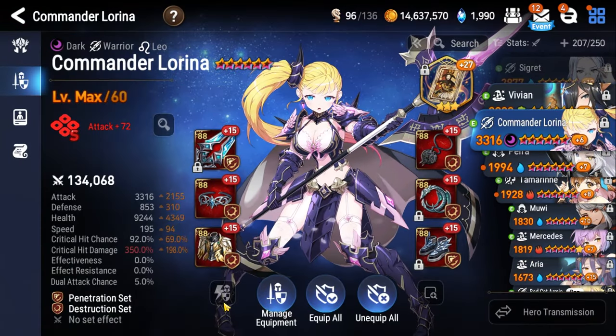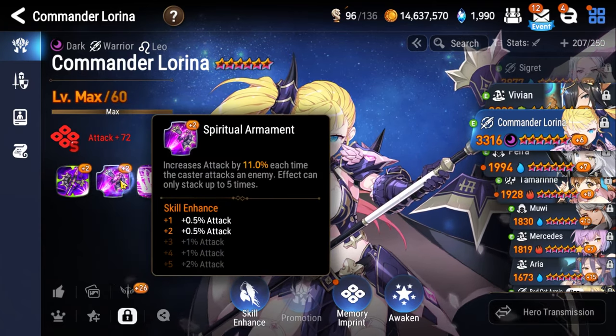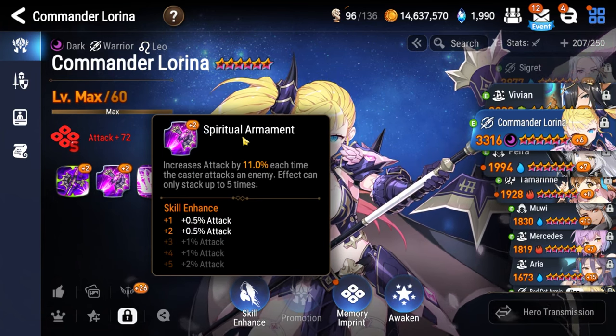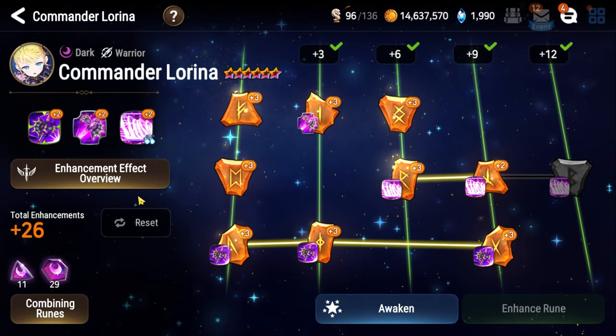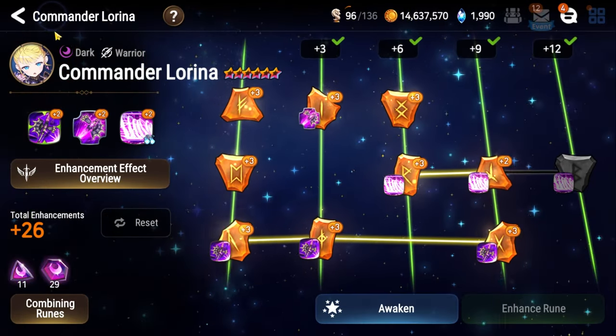As for our main damage dealer, it's going to be Commander Lorena — the best single-target PvE character in Epic 7, tied with basically Sermia. Sermia is a red unit though, and the boss is blue here, so that's a type disadvantage — that's why we went with Commander Lorena. Absolutely worth the specialty change. Level 60, six-star Awoken if possible, because that gives you the most free stats. Try to get as many skill levels as you can — Spiritual Armament in particular; getting it to plus 5 is a big pickup. Try to get the skill tree unlocked too — at least plus 24 is going to be ideal.